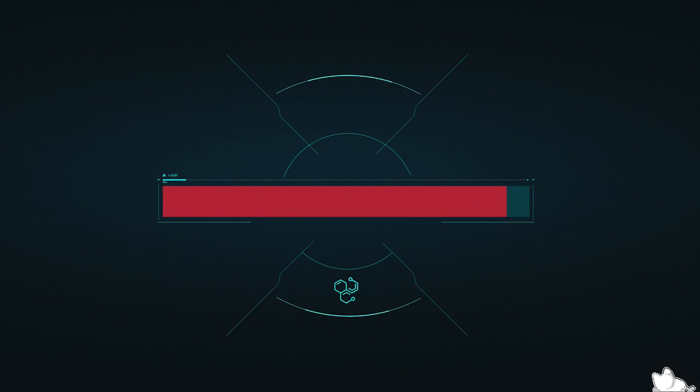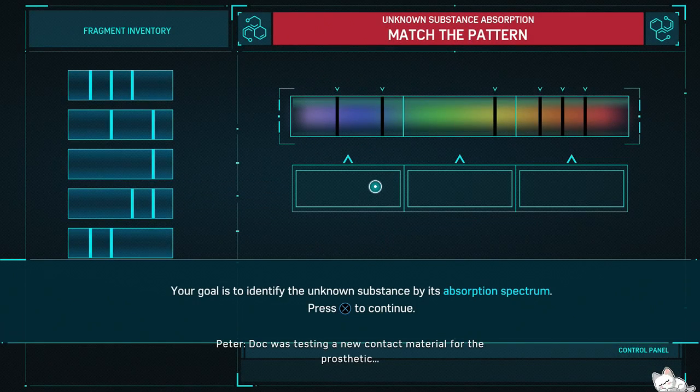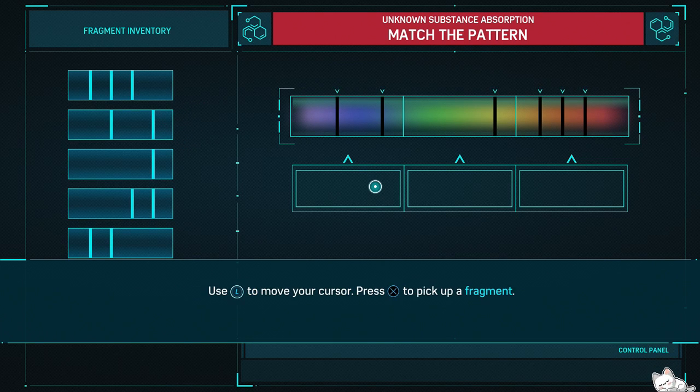Spectrograph — unknown substance found. He's testing a new contact material. Identify the unknown substance by its absorption spectrum. Use fragments of the unknown substance and try to match up the absorption lines in the spectrum. Use the left stick to move your cursor; press X to pick up a fragment. I just realized that the puzzles we just did were the easiest puzzles mankind has ever seen.